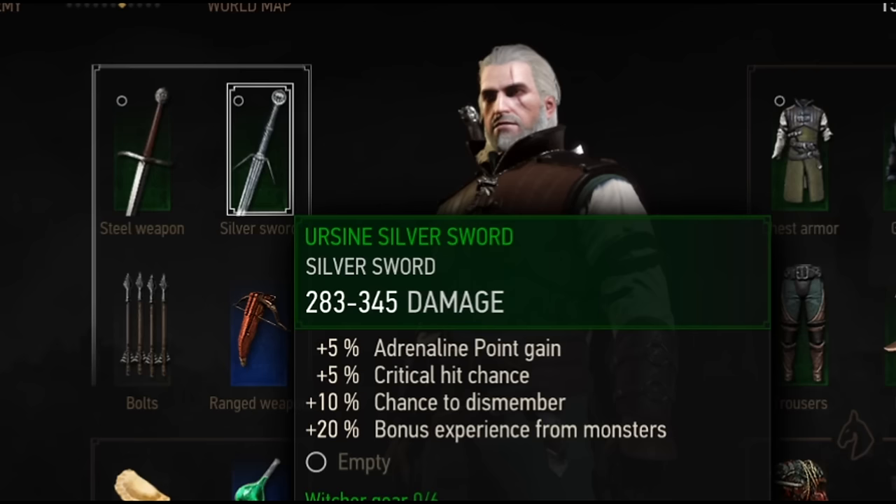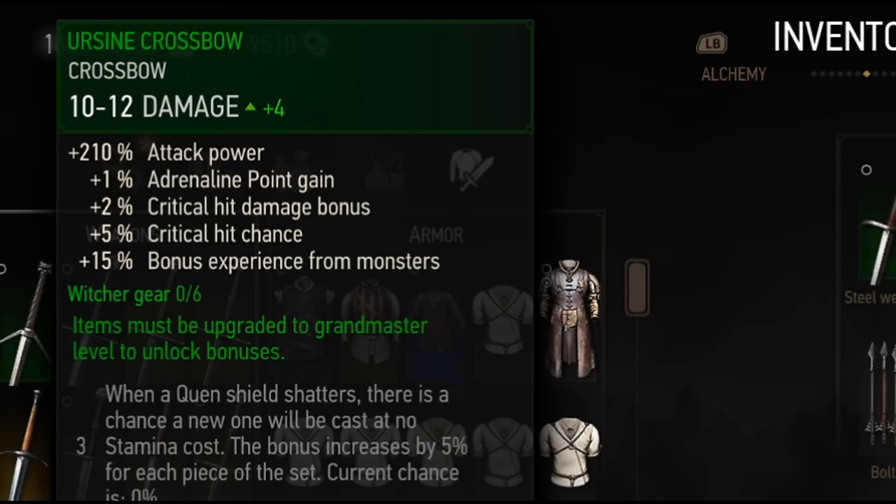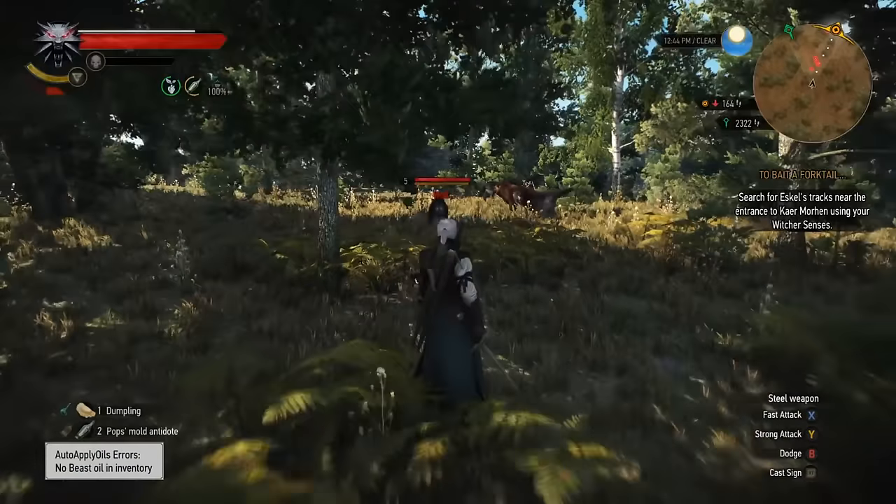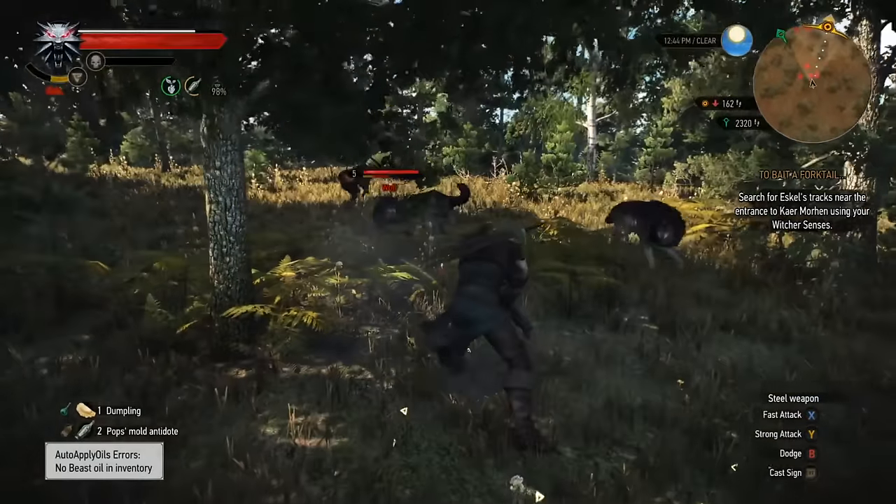This includes all the weapons: the Silver Sword, the Steel Sword, the Crossbow, and of course the Yorsan Armor Set itself. You will need to be level 20 to actually equip the entire set though.